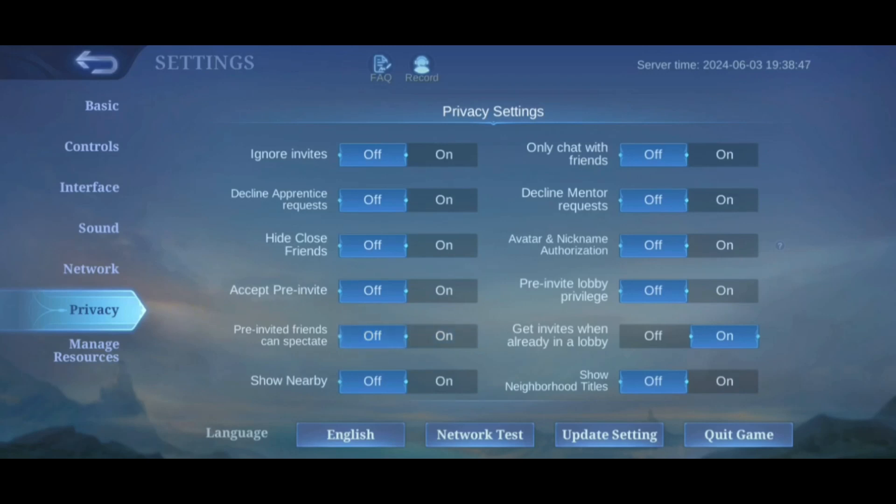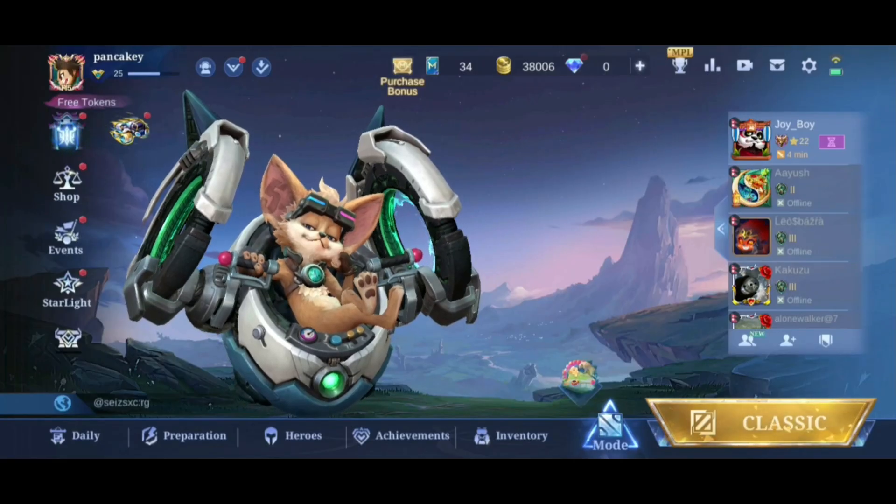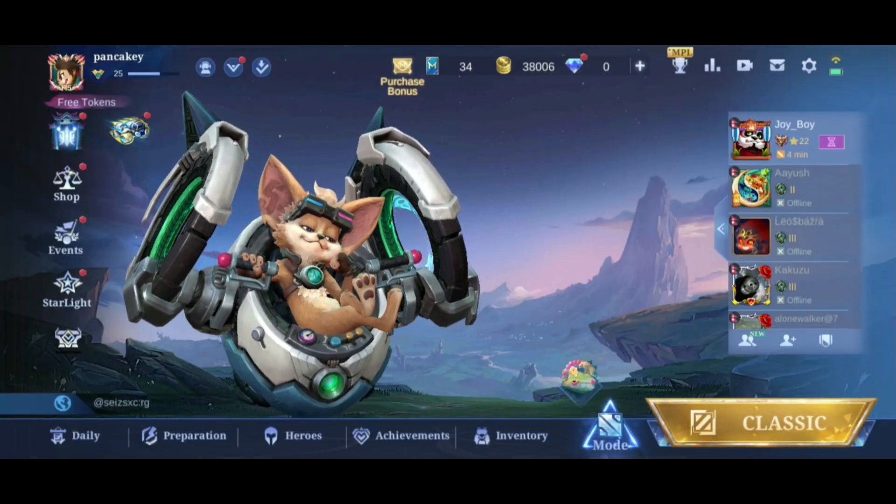Now, when they accept your pre-invite, your friends can enter your lobby but won't be able to spectate your gameplay. And that's how you can prevent pre-invited friends from spectating in Mobile Legends.